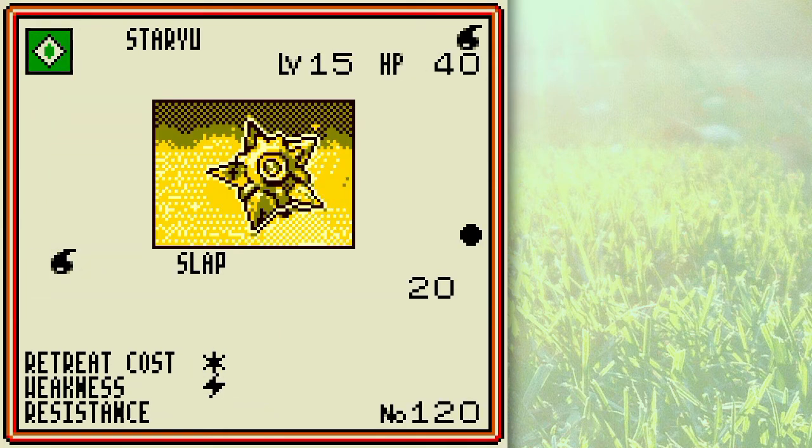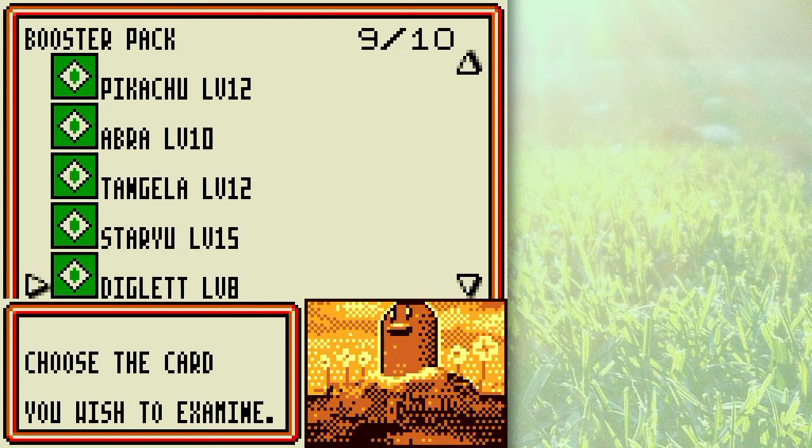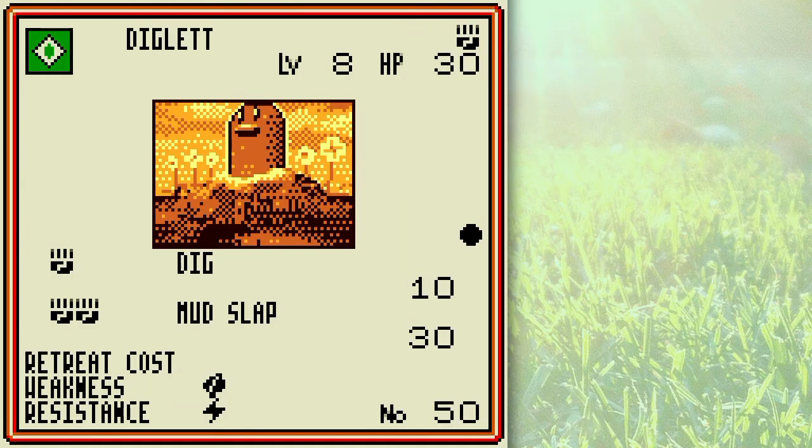Staryu is a pretty good basic Pokémon — one energy for 20 damage. Those kinds of Pokémon are quite good: Machop, Rattata, Staryu, Hitmonchan — anything with one energy for 20 damage is a good card. A guaranteed 20 is nothing to sneeze at.